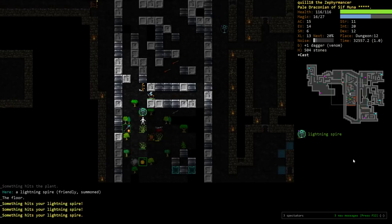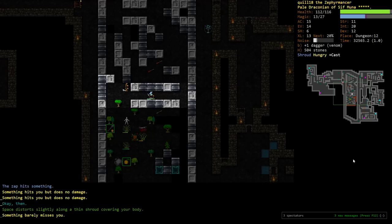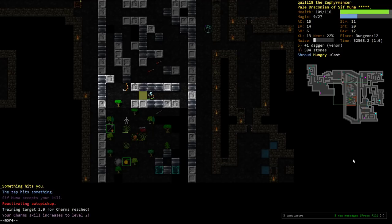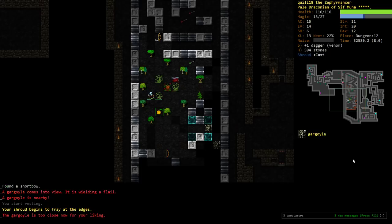I'm going to move into the hallway here. It's attacking the Lightning Spire right now, which is fine. What's nice here is that it's hitting for very little damage because it does no damage to my AC. So the Shroud actually will do really good things for us. BAM! Take that, you punk ass. We should get our mana back ideally before the Gargoyle starts looking for us.